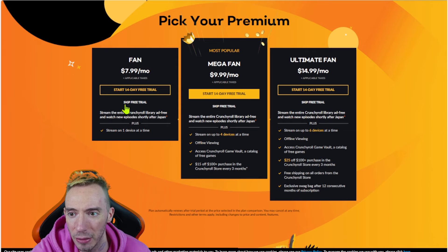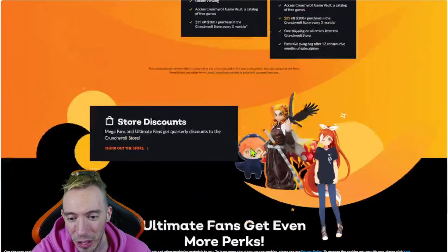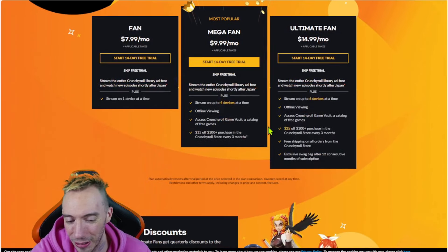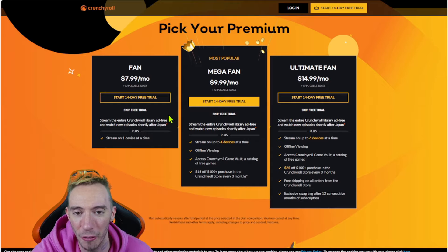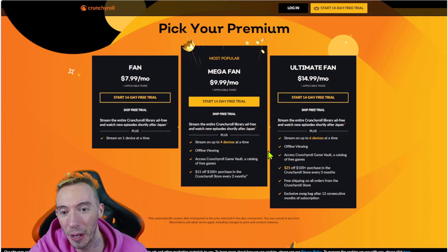Ironically, they got rid of the One Punch Man anime on Crunchyroll, which is weird considering the game is coming out and they're promoting it — they're one of the big developers involved with the game, yet they removed the anime. I imagine you'd want to promote it even more, especially for new people who aren't familiar with the anime and want to watch it while playing the game.